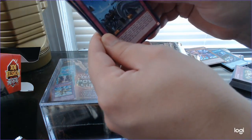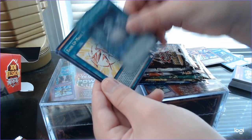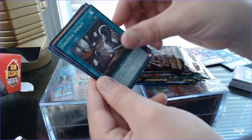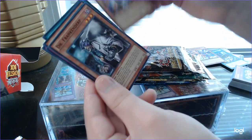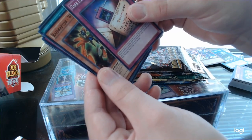Raid Raptor Wild Vulture, Kaiju Capture Mission, Super Heavy Samurai Drum, Dark Contract with the Swamp King, Rank Up Magic Raid Force, Graydale Impact, Super Heavy Samurai Soulhorns, Dr. Frankenderp, and Dark Contract with Errors.